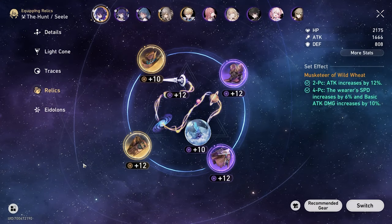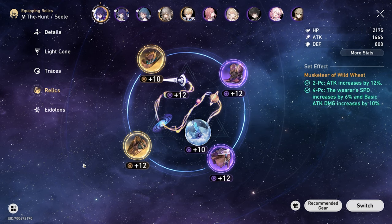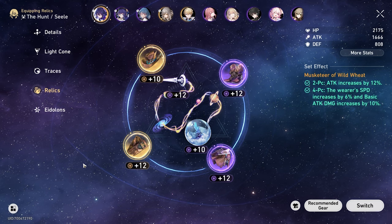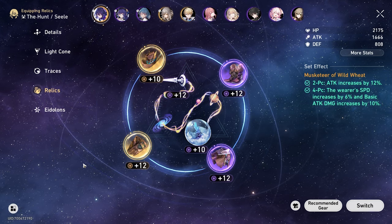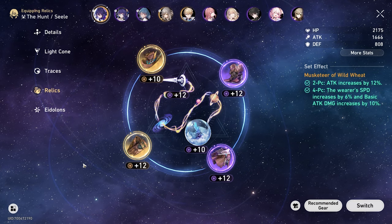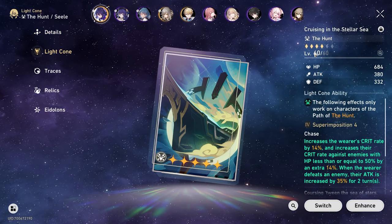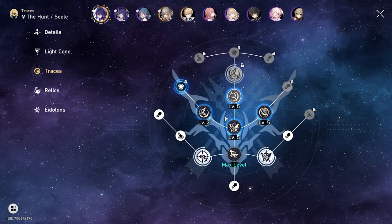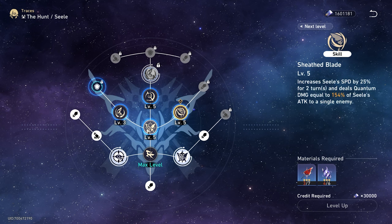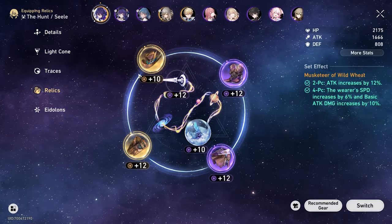Tip number five is your Relics. These are at the bottom of the priority list because they are RNG-based, specifically for 5-star Relics. Once you hit TB40 you can start farming 5-star Relics, but you only get one 5-star Relic between the two Relic sets per run of your Cavern of Corrosion. Whereas when farming Character Ascension Materials, Light Cone Materials, and Trace Materials, the drops are guaranteed — there's no question of whether you'll get them. So there's no reason not to prioritize those over Relics, which can definitely come after.